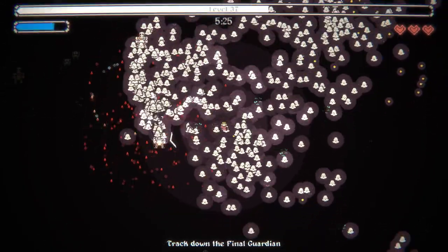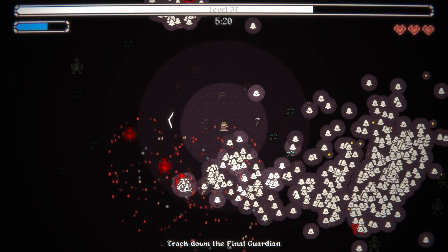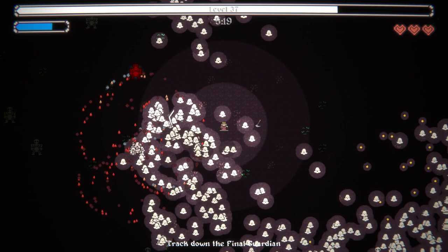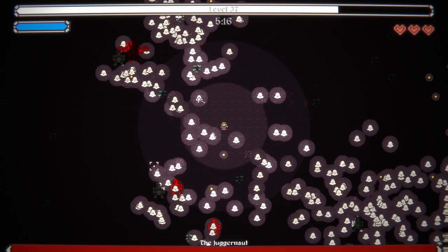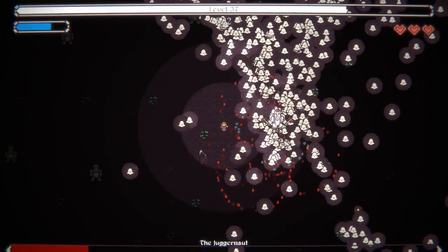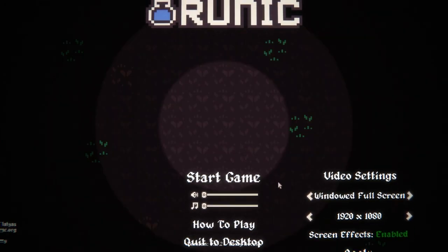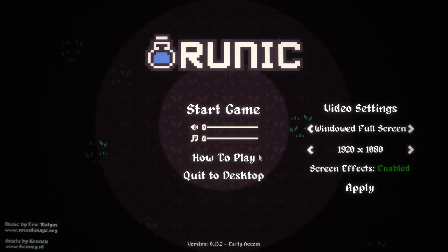Can I destroy a game seven ways till Tuesday? The answer is sometimes. Where's the boss? There's the boss — I just have to make sure he doesn't charge into me and he's dead. Oh man, that was real fun.